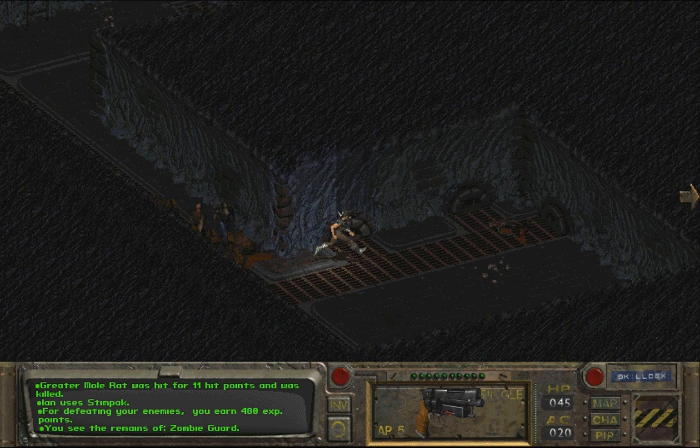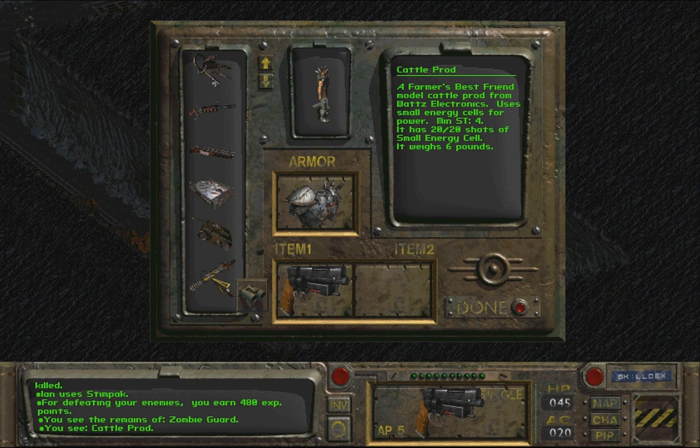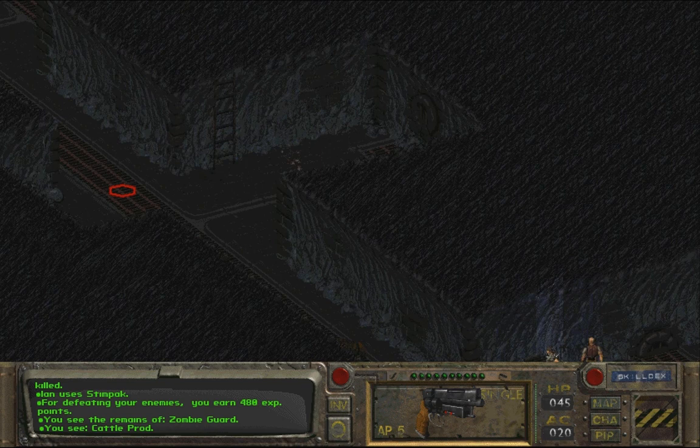What's that? A cattle prod. Well that doesn't really help me but hey - let's see. A farmer's best friend. A farmer's best friend - model cattle prod from Watts Electronics. Uses small energy cells for power. Not that bad really, better than the knives. But they do use energy cells so that's not that great.